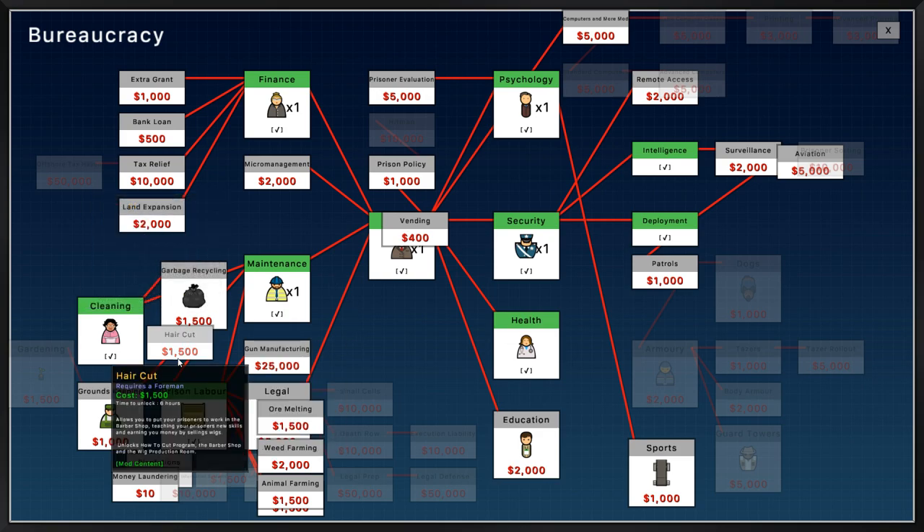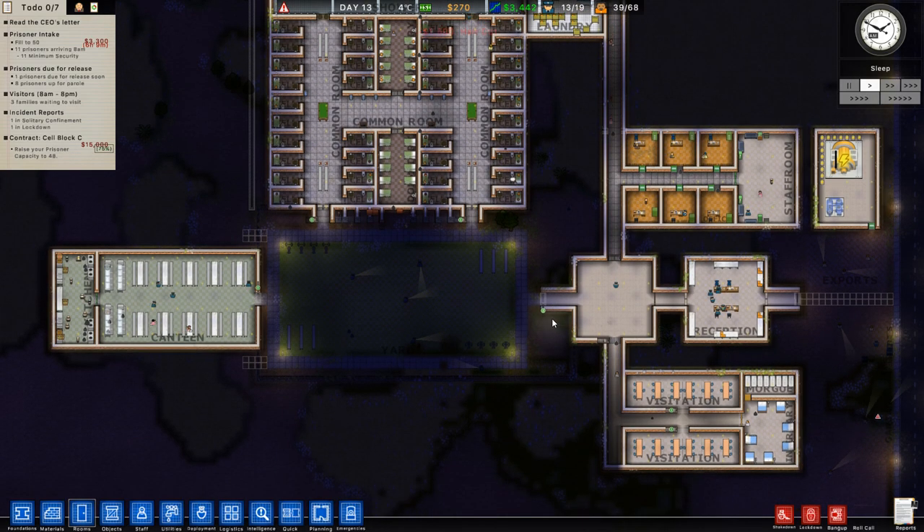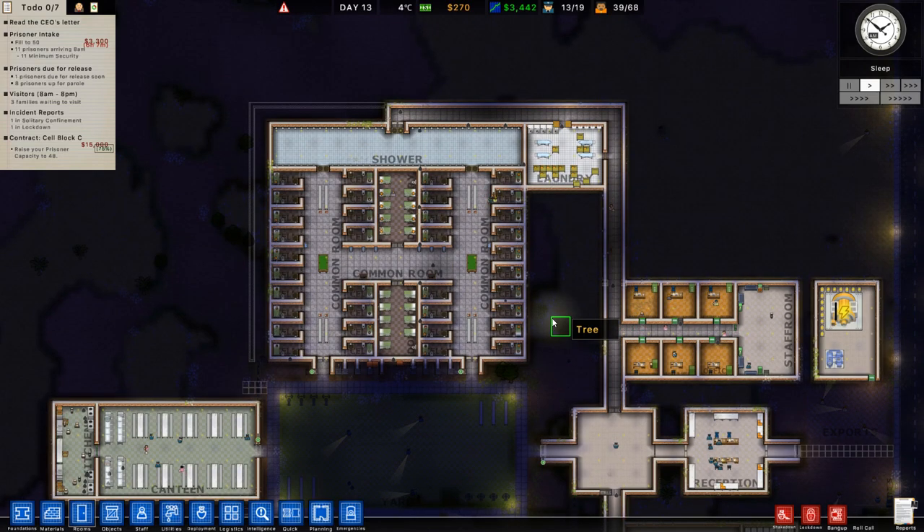I'm also going to go to bureaucracy and research haircut. The reason is it unlocks two things: the barber shop and the wig production room, which means two new areas where prisoners can earn money. In the barber shop they learn to cut hair and prisoners can come in to get haircuts — win-win. In the wig production room prisoners just make wigs, which earns the prison money. It's a really good unlock and quite cheap at 1,500.